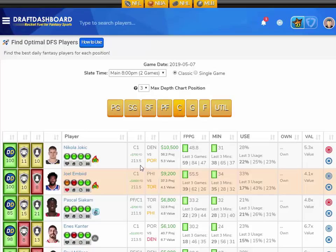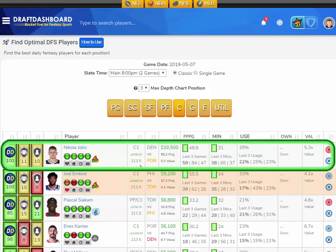At the center position, I like Nikola Jokic from the Denver Nuggets playing the Portland Trailblazers. Jokic has scored 59, 84, and 47 fantasy points in the last three games of the playoffs, averaging 48.8 fantasy points per game on the season in 31 minutes per game with a 28% usage rate. He hasn't played under 37 minutes in the last three games and is getting triple doubles left and right. He's $10,500 on DraftKings, $700 more on FanDuel, projected at 56.2 fantasy points — 5.3 times value. The Joker has 70-point upside with an implied total of 213.5 points in a home, fast-paced game.